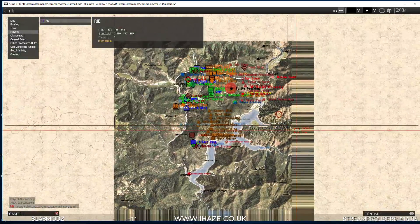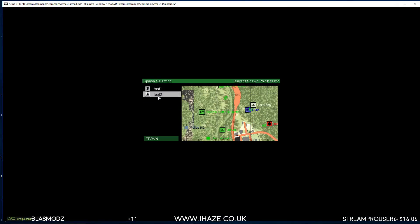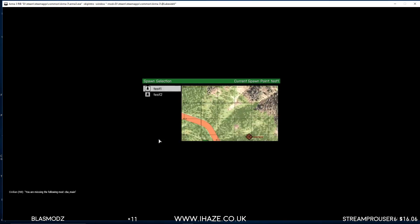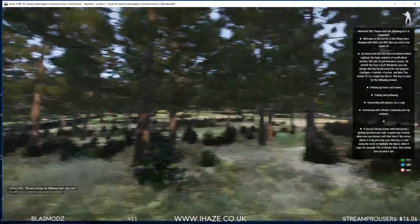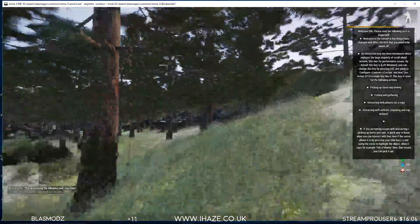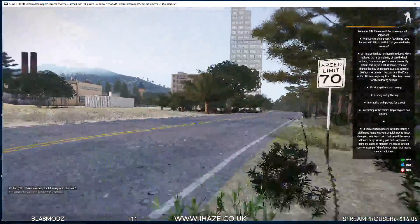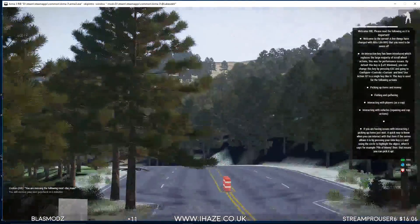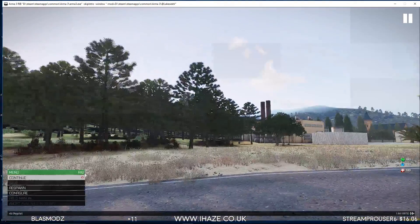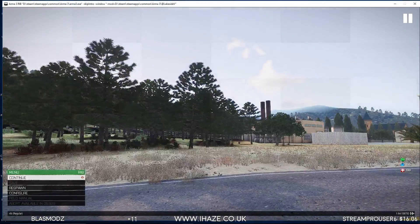There are all our NPCs where we can move them, and there are our spawn points — Test One and Test Two. Happy days, all working! That's how to start a default Altis Life framework Lakeside Valley server. Good luck with it — until we meet again, remember to like and subscribe, and I'll keep it flowing. Adios.